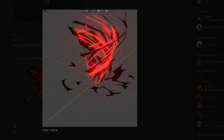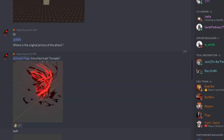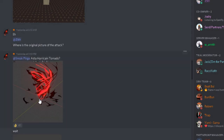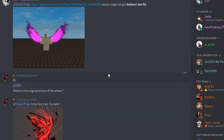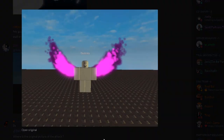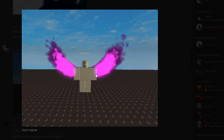Okay so this is for Asta — Asta's hurricane tornado. I haven't seen like other people's attack types, like electric type or other elemental types in the sneak peeks so far.